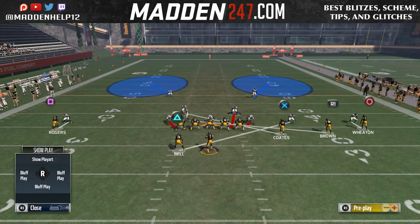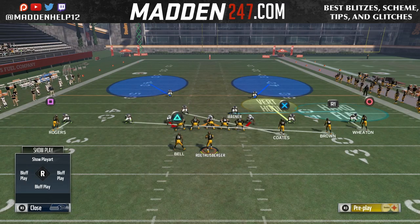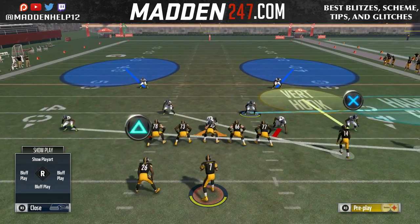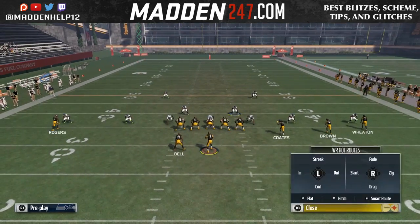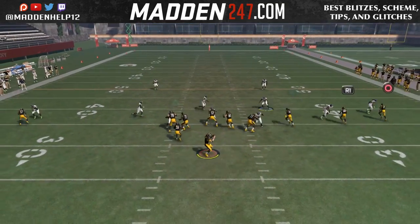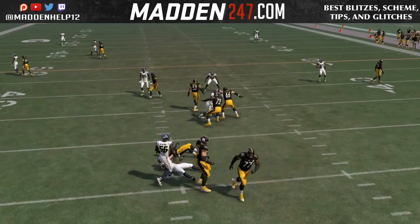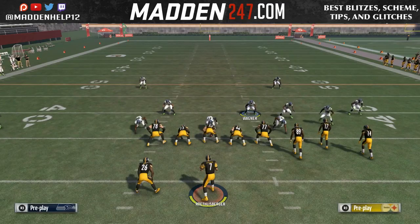This plays best out of compressed sets — you see here we have two guys in the slot cross manned. You could put the slot corner in a hook or whatever you like, and it's going to cover all these types of crossing routes because they're going to flow to them. Then you can manually cover anything over the middle.